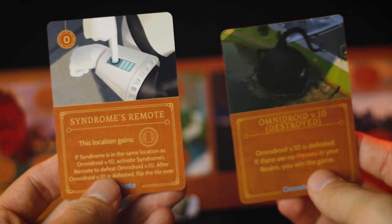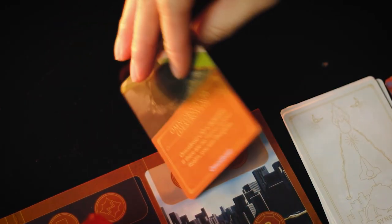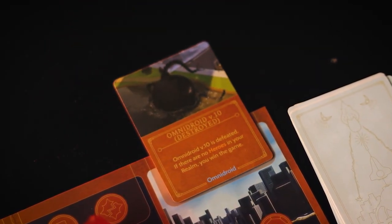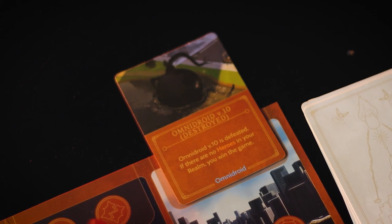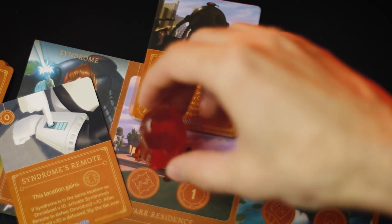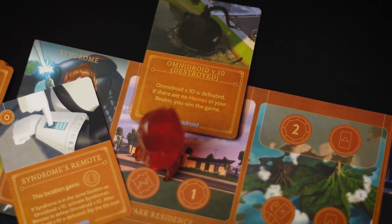A common trap to be wary of is that when you are actually activating Omnidroid V10 using that remote, Omnidroid V10 is going to flip to Omnidroid V10 Destroyed. This is going to stay in your realm at the top of your board for the rest of the game, so planning out where this ends up is very important. For example, if you have the opportunity to activate Omnidroid V10 at Downtown Metroville but you're not about to win because there are still heroes in your realm, I would not activate it there. The best location to flip Omnidroid V10 would be Par Residence — stay away from ever flipping it at Syndrome's Lair and probably don't ever flip it at Downtown Metroville either.